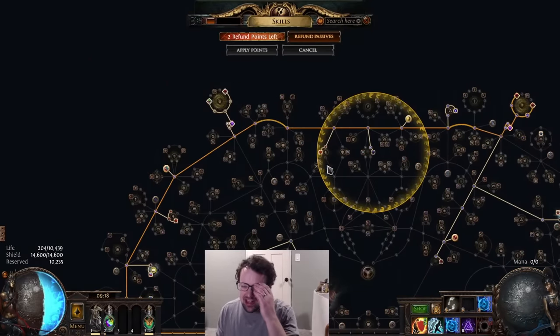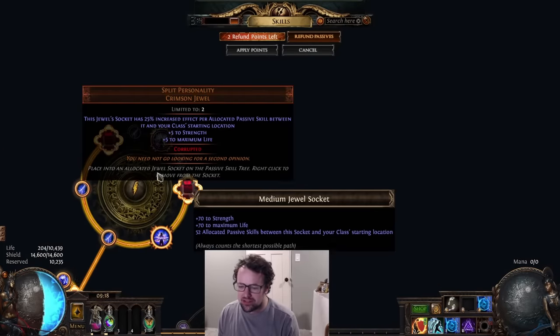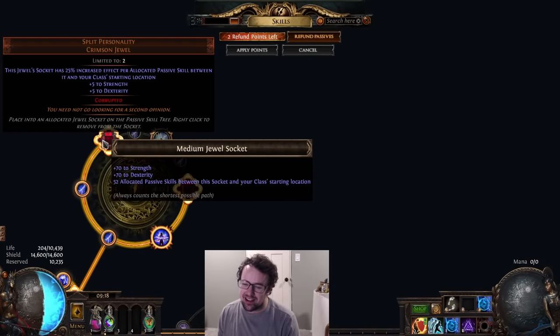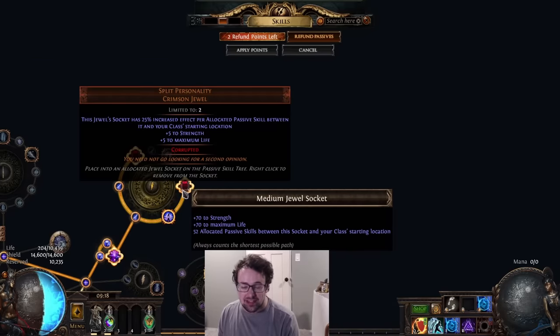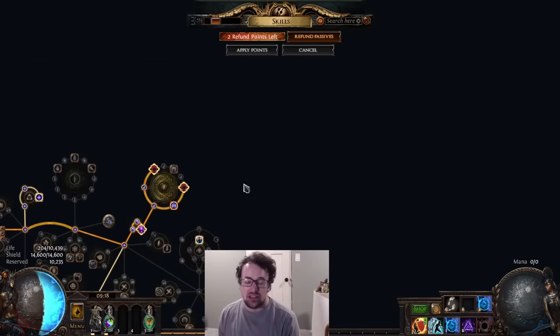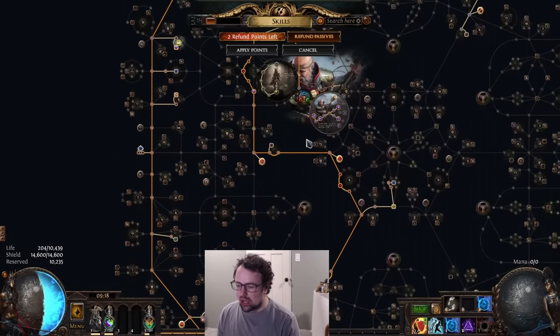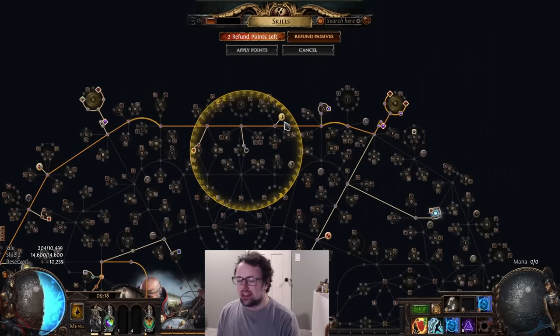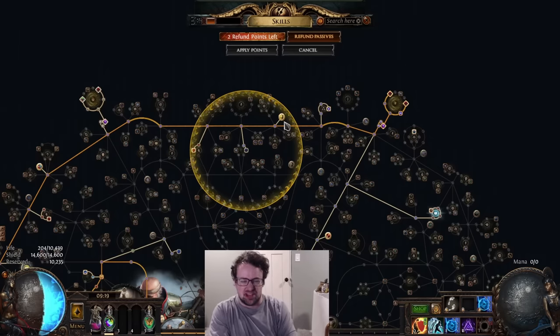This is a Split Personality tree. Early game, before you get decent Split Personalities, the tree will look a little different. Right now we have Strength-and-Dex and Strength-and-Life variants. End game, you want Strength-and-Int Split Personalities, but those are very expensive. I'd recommend checking out my previous video on the character if you want to see a pre-Split-Personality tree, but the end game of this build will generally always be Split Personalities.